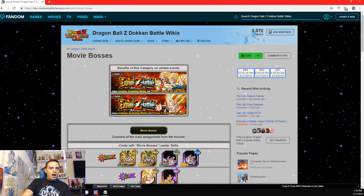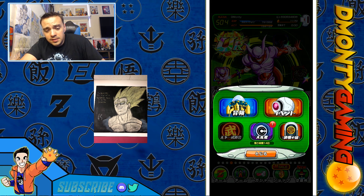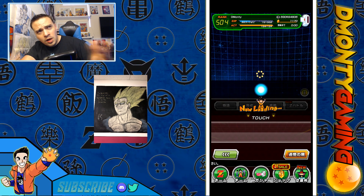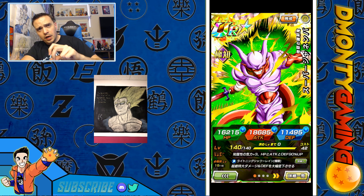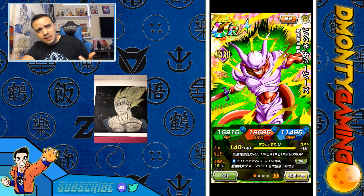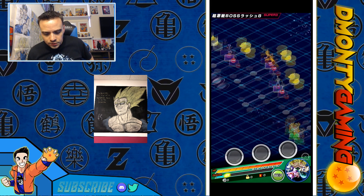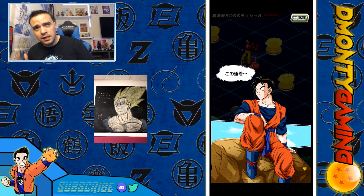Now let's hop into an event and see how much damage this guy can actually do. I'm probably going to run a boss rush and fast-forward to show him tanking and doing damage, because that's what we're majorly here for. His attack stat is actually very, very high at 18,685, and he does have immense damage as well. I'm hoping to see a lot of numbers from this unit.